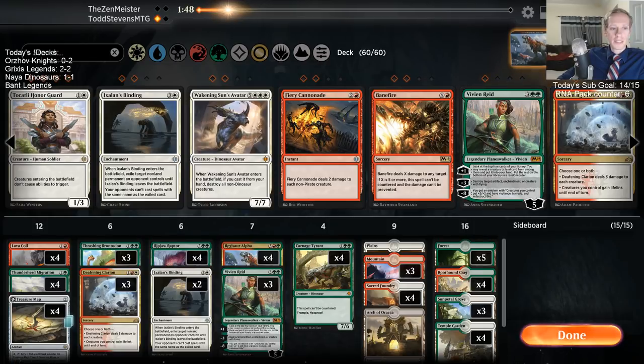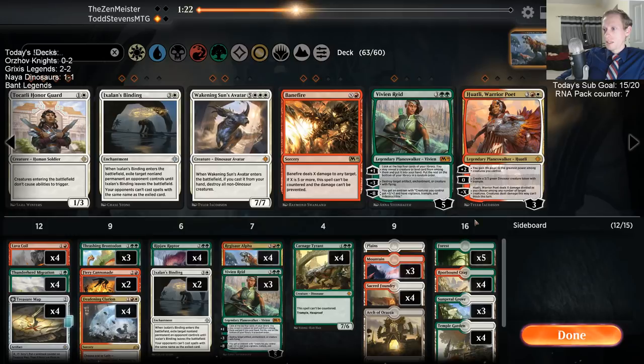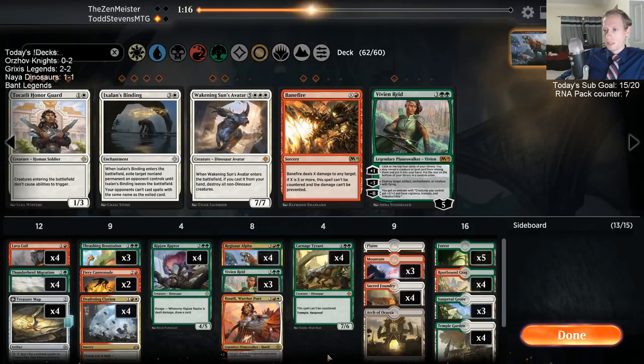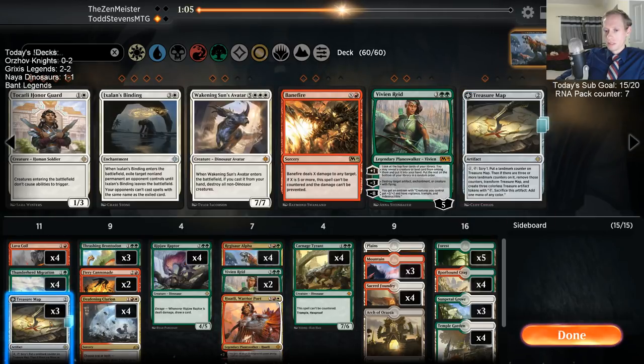There's sub number 15 — that adds up our pack count, we're up to 7 now. Thanks Kevlar. Alright, so we're playing against some tokens — probably want these Cannonades in here and this other Clarion. Waddles is probably just fine. We'll cut some Bindings and some Treasure Maps.